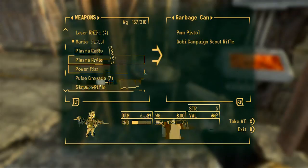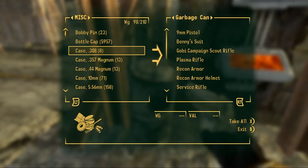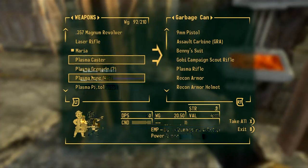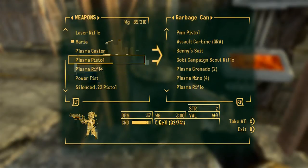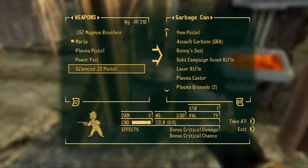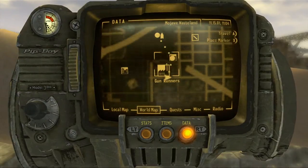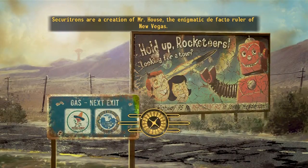I'm thinking I might regret leaving stuff in this trash can, but we're gonna do it. I'll keep these plasma rifles. Recon armor - we'll leave all that in there. Leave my assault carbine, all the grenades and stuff. Plasma rifle again, plasma caster - that weighs a ton. Also the laser rifle. I'll go naked here because that gives me more space. I'm just praying stuff doesn't disappear in the trash can.